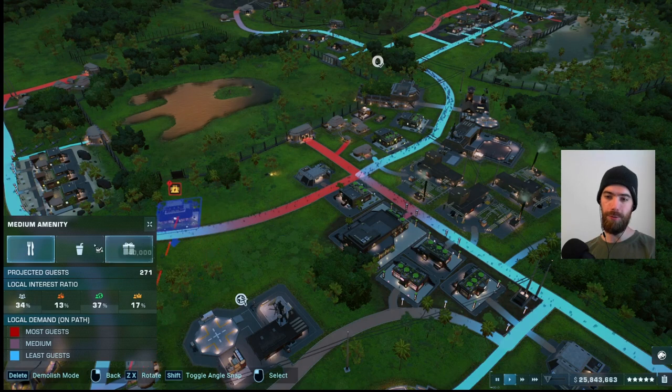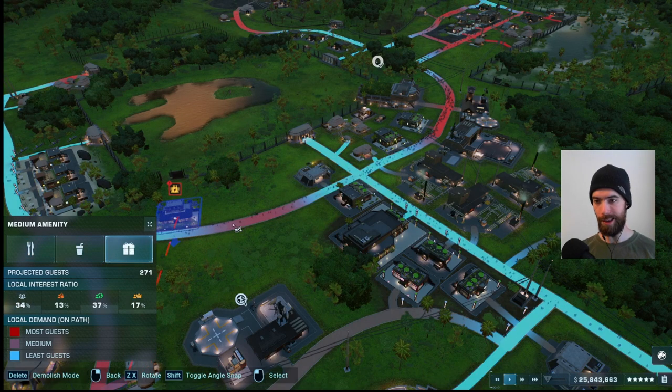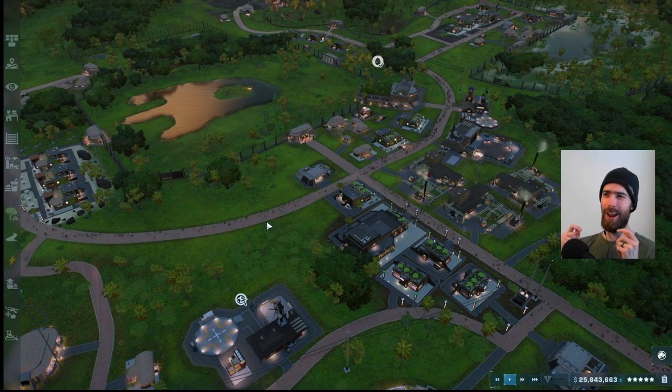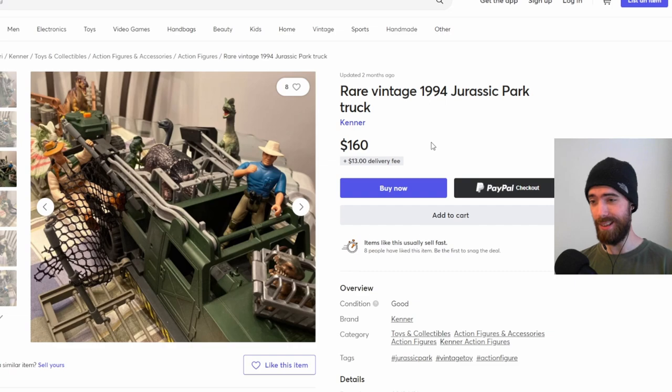Amenities come in three varieties: food, drinks, and shopping, all of which are equally important to your guests because just like in our real life materialistic society, the pangs of hunger and dehydration hurt just as much as potentially missing out on an officially branded action figure.